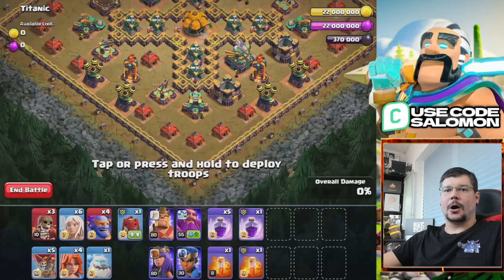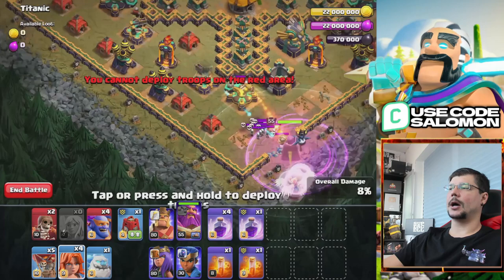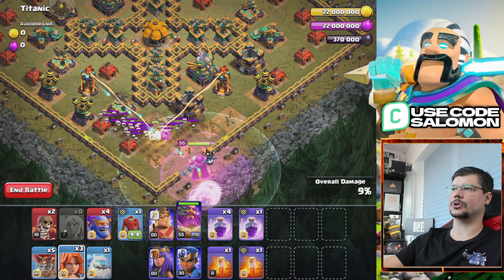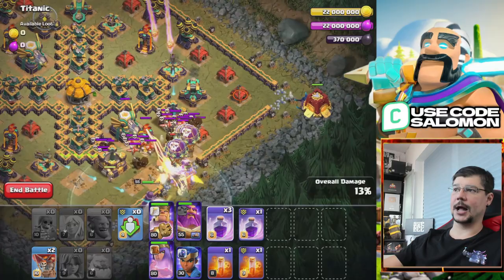Now we are jumping to the attacks. We are starting with the map called Titanic and here I'm using the Super Bowlers. For all the maps I was using the Town Hall that is meant to be used in these challenges. If you open with Town Hall 10, 11 or 12, these challenges will be written on the screen — for example, this challenge is for Town Hall 14 or Town Hall 15 and so on. So for Town Hall 14 maps I'm doing Town Hall 14 attacks. Here I was using the Super Bowlers because on this map there are lots of Skelly traps.